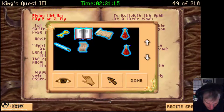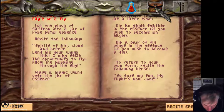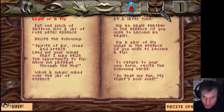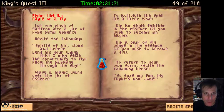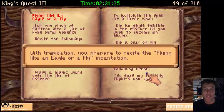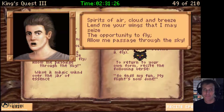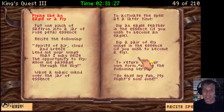Now what we've got to do — we have to recite the magic spell first before we get the magic wand. With trepidation, you prepare to recite the flying like an eagle or a fly incantation. Spirits of air, cloud and breeze — lend me your wings that I may seize the opportunity to fly. Allow me passage through the sky.